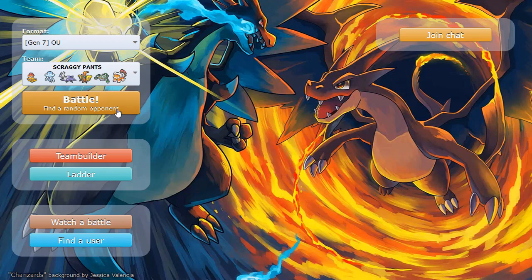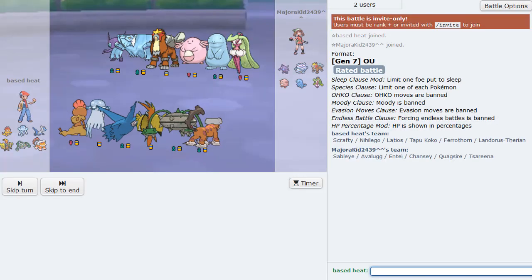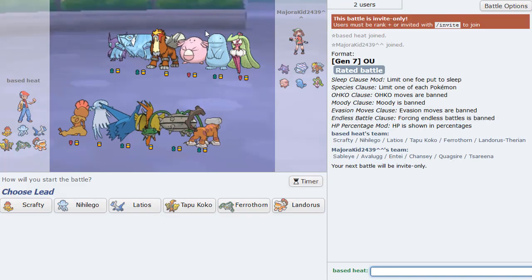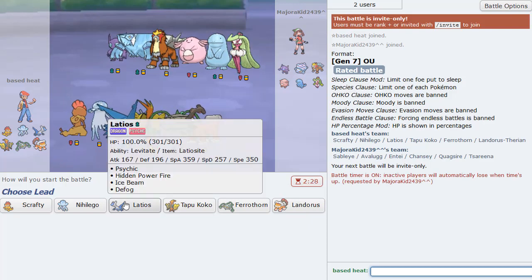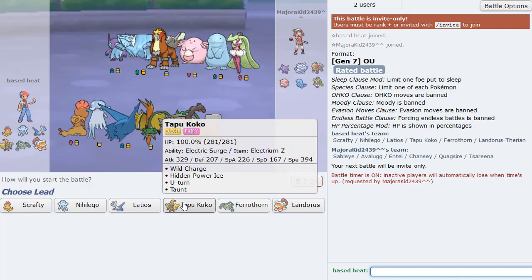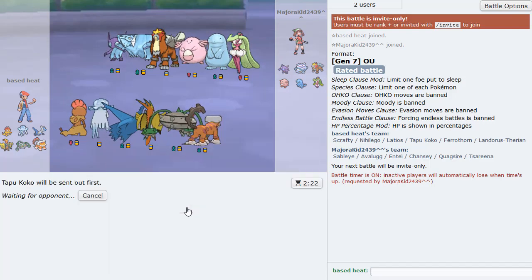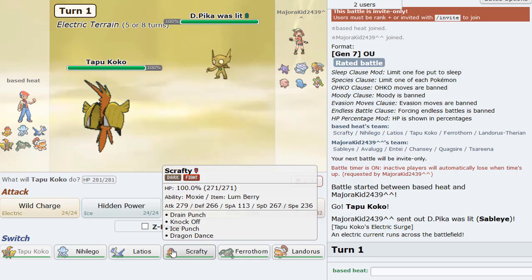What is this team? It's like Stall. It's Entei Stall. I like it. I don't think this team beats Stall, but we'll try. We'll try that for sure.